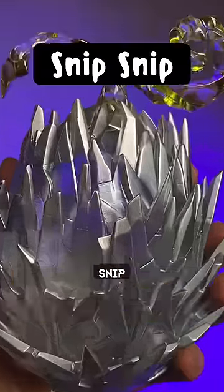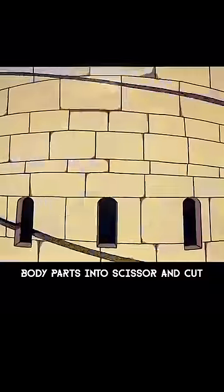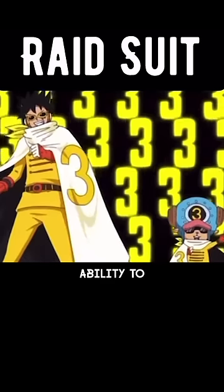Fruit number four: the Snip Snip Fruit. This paramecia-type devil fruit allows the user to transform their body parts into scissors and cut solid objects as if they were paper. In addition, you've also received a Rain Suit, which will greatly increase your speed and power, and give you the ability to fly.